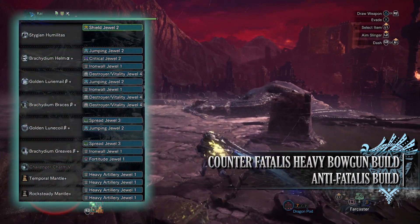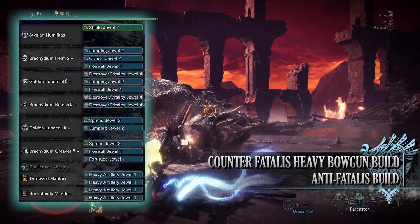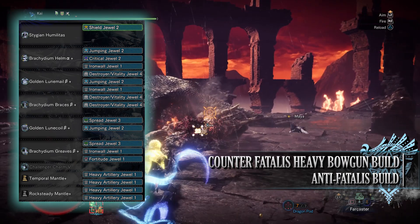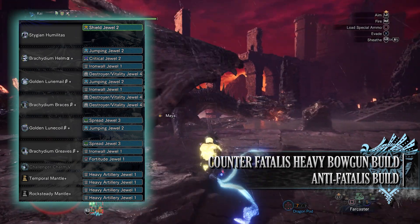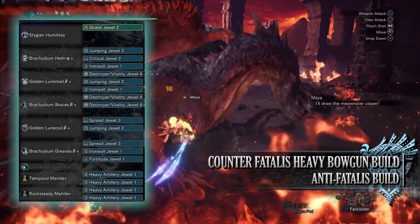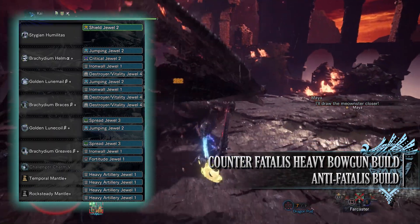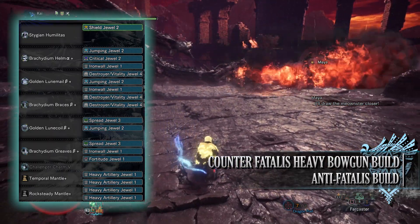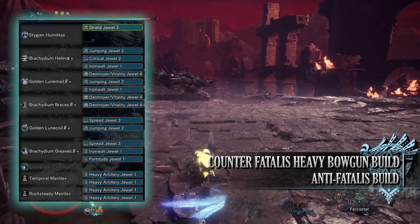When it comes to the decorations, I've gone for a Shield Deco for the Guard Up skill, a Jumping Deco for the Evade Extender skill, Critical Deco for the Crit Boost skill, Iron Wall Deco to max out the Guard skill, Destroyer Deco for Part Breaker, Vitality Deco for the Health Boost skill, Spread Deco for the Spread Shot skill, a Fortitude Deco for the Fortify skill, and on the mantles a Heavy Artillery Deco for the Heavy Artillery skill.